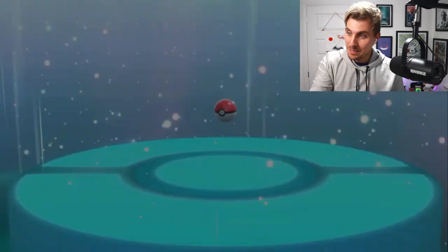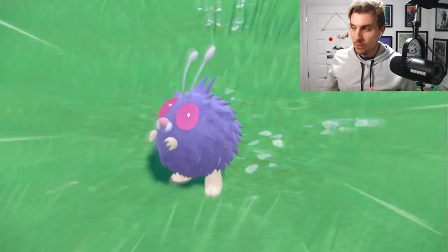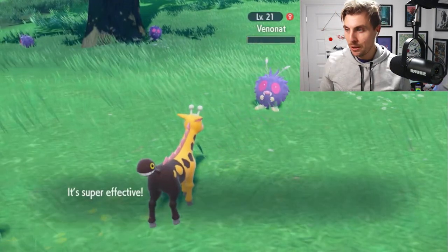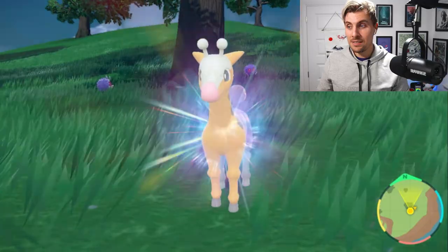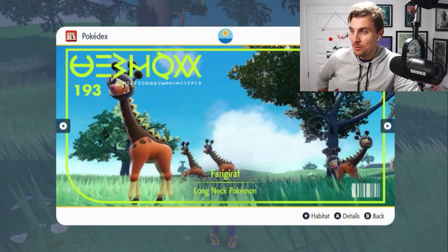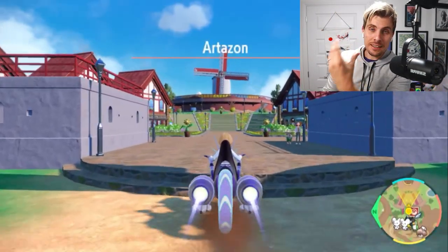Then we get to the juicy part of the trailer: we see trainers trading from anywhere in their adventure around the Paldea region. One of them gets a Girafarig and — if you've been aware of the leaks, you'll know what's coming — this Girafarig is about to evolve. We didn't know the name before, so I'll let the trailer say it: Girafarig has evolved into Farigiraf! Farigiraf is what Girafarig evolves into — that's going to be a harder one to remember, but I like the name, it's kind of playful.